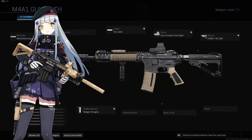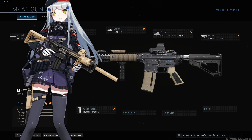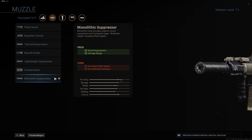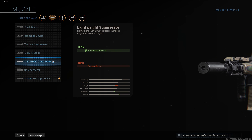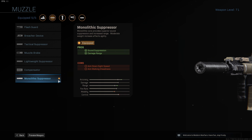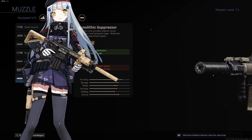First thing we're going to showcase here is her suppressor. Her suppressor is tan, and there's no tan suppressors in the game, but we can use something that looks similar. The reason why I choose the monolithic is the lightweight suppressor does not have a ring around it, and the tactical suppressor has waffle dots. The monolithic suppressor actually does have the little ring, and if I pull up the image again, you'll see that 416 has the ring on her suppressor.